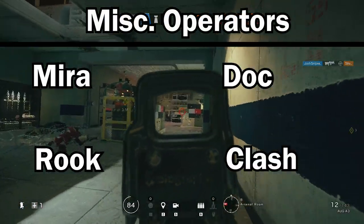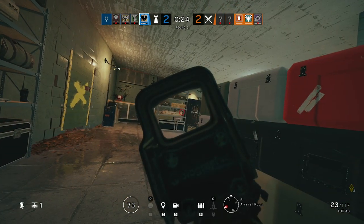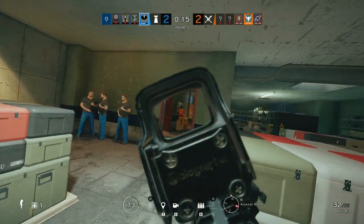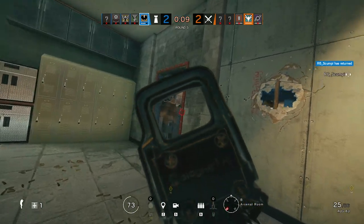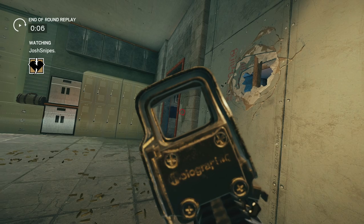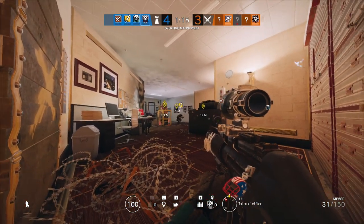Mira, Doc, Rook, and Clash are the last four without a specific category. Doc, Rook, and Clash are mostly going to be anchors since they're kind of slow, though people like to peak with Doc and Rook and then run back to site. Clash can be used to stop people from planting but isn't direct plant denial. She's also been used on roam as a moving shield, though she's seen less play this season as people have figured her out.